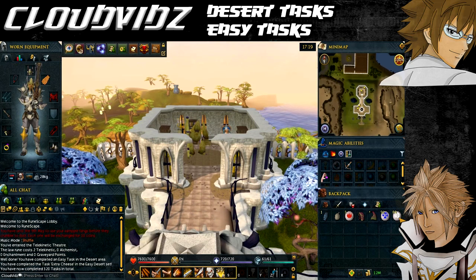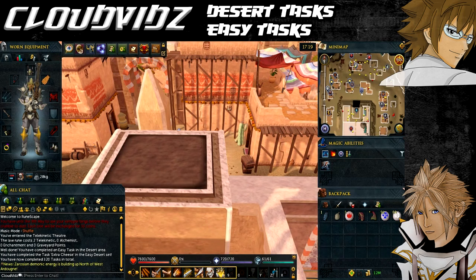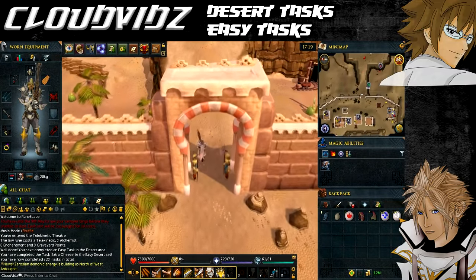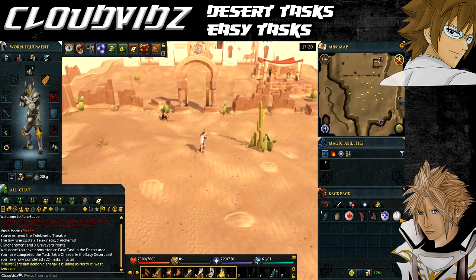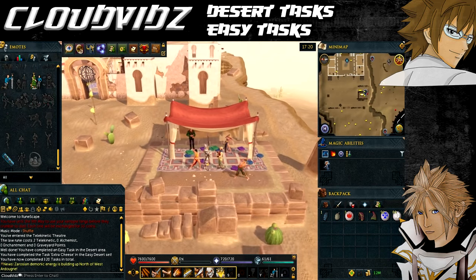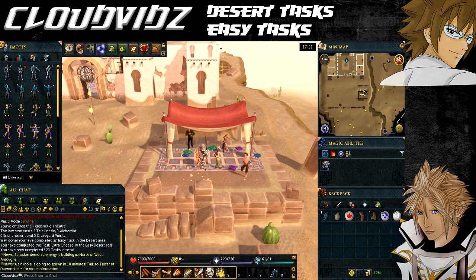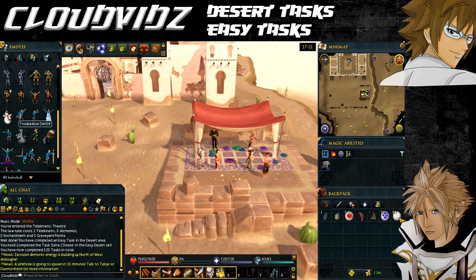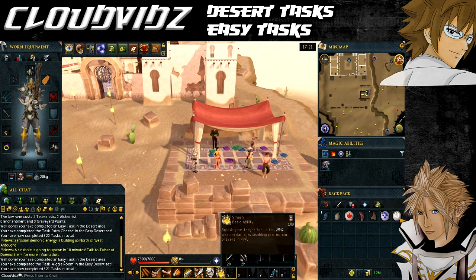The next task is called Wiggle Room - perform the troubadour dance emote near the dancers outside the Citharede Abbey. This requires the One Piercing Note quest completed. The Abbey is located east of Al Kharid, past the Desert Strykewyrms. Where the dancers are outside, you need to perform the actual troubadour emote you received as a quest reward - you can't just use the dance with option. Scroll through your emotes list to find the troubadour one, perform it near the dancers, and the task will be completed.